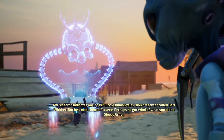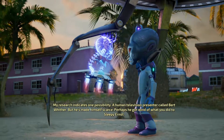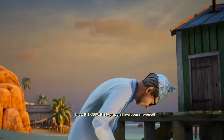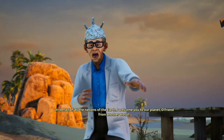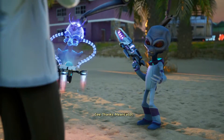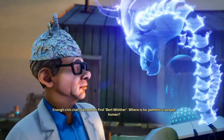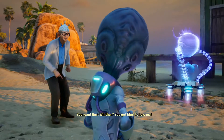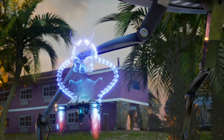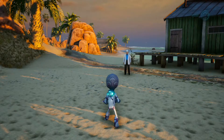Crypto meets a crackpot conspiracy theorist wearing a tinfoil hat — 'Forgive my impertinence, but you are an alien, are you not? I knew it! My prayers have been answered! On behalf of all nations of Earth, I welcome you to our planet, oh friend from another world!' Crypto asks if we have a human friend now — then snaps back to business: we need to find Bert Wither. The crackpot leads the way. I kind of want him to be our friend for the rest of the game, but this is Crypto, so probably not.